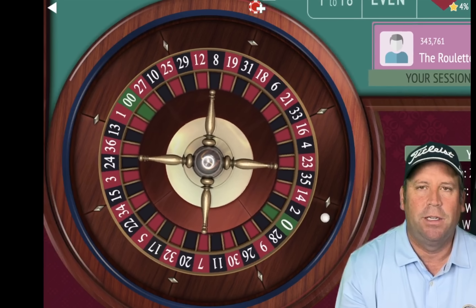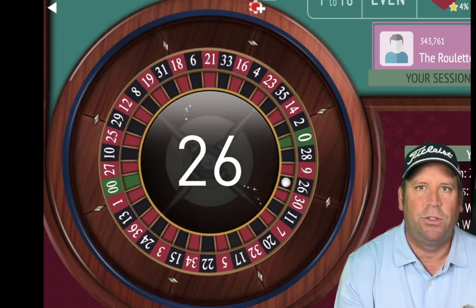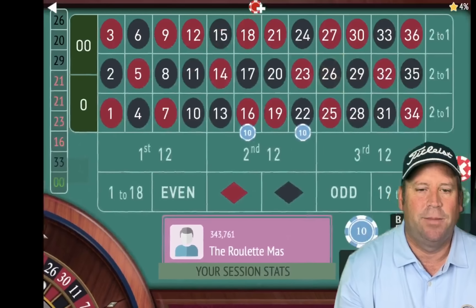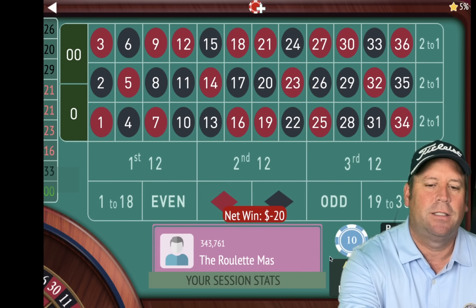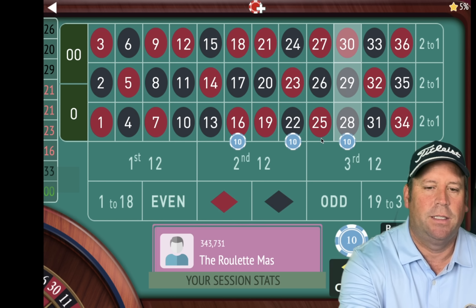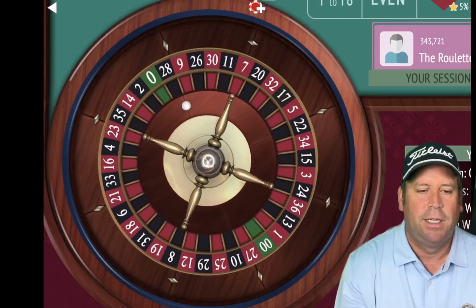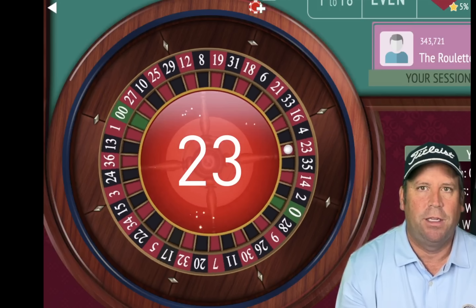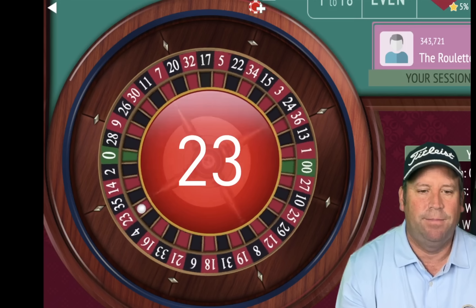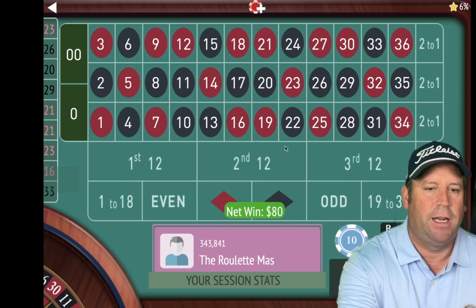I'm trying to play for a longer period of time so that you can see the good and the bad with every system. There's a loss, so we will add two more — either side of the 26. We don't have one, so we'll put one on there. Let's spin — the key is the progression. Kentucky White's come up with a good one here. That's a 23 red — that's a nice win. We're at $540 now. We'll be on either side of the 23.